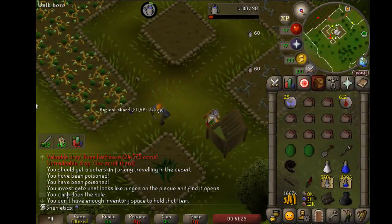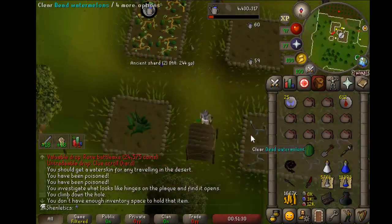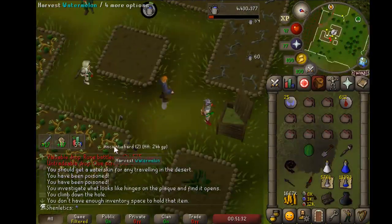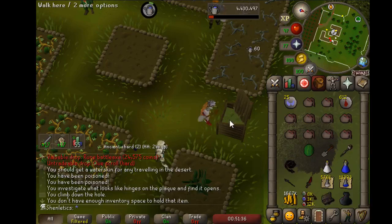I see a lot of people spam clicking on it and then using it on the bin, but it's really just that simple. Just one tick you click on it, and then the tick after you use the item on the bin.